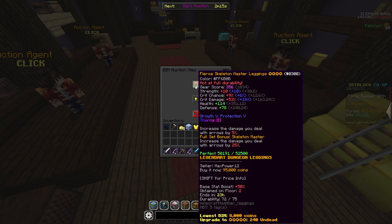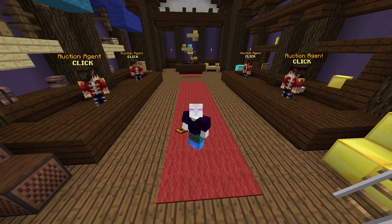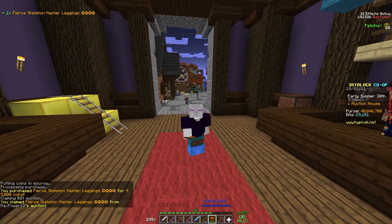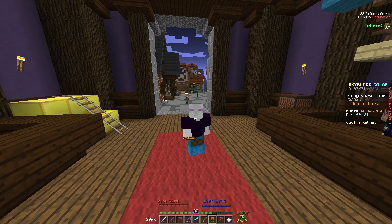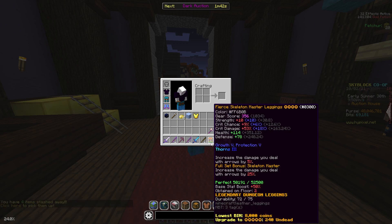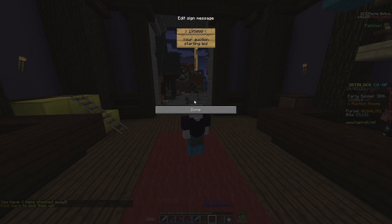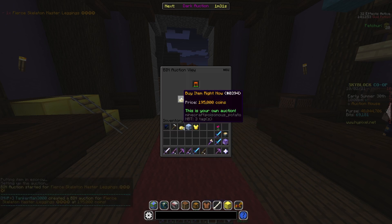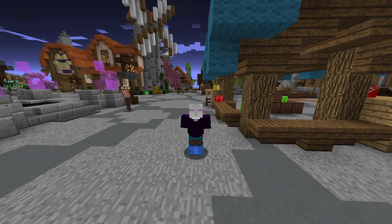One just came through — Skeleton Master Leggings. I can buy those. The lowest bin is 8,000 coins and this one is listed for 95,000 coins. Let's buy it. Checking the auction house, the cheapest Legendary-upgraded ones are actually 200,000 coins, and we just bought this for 95,000. So let's relist it for 195,000 coins. That just made me about 100K coins profit, and all I had to do was sit around and wait for the program to beep at me.